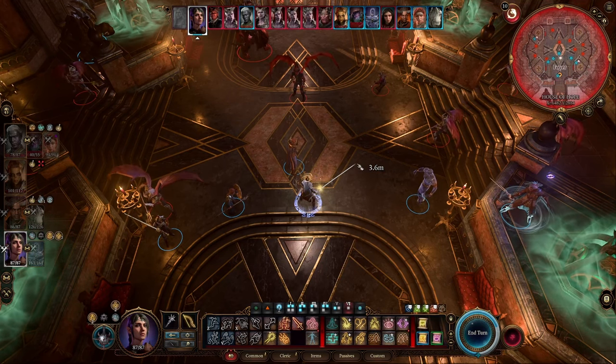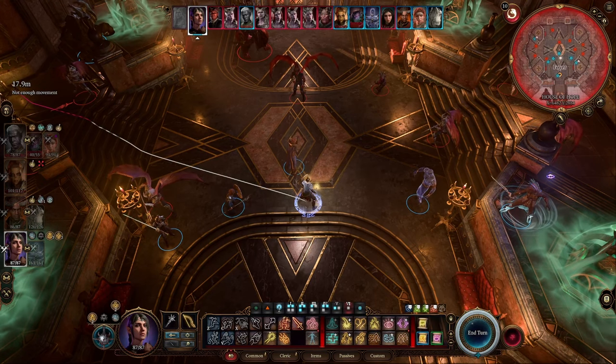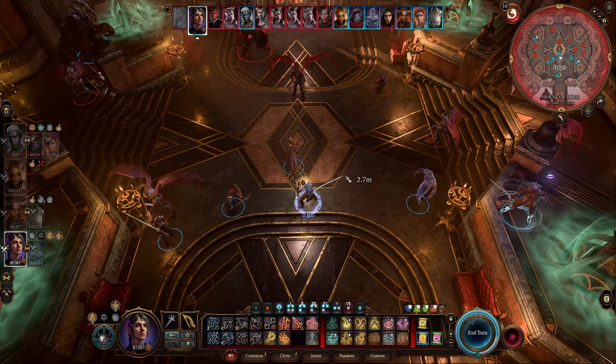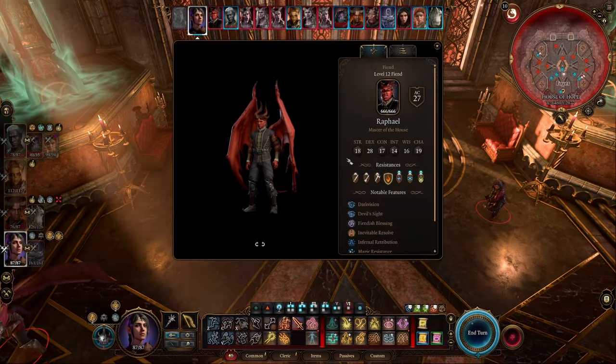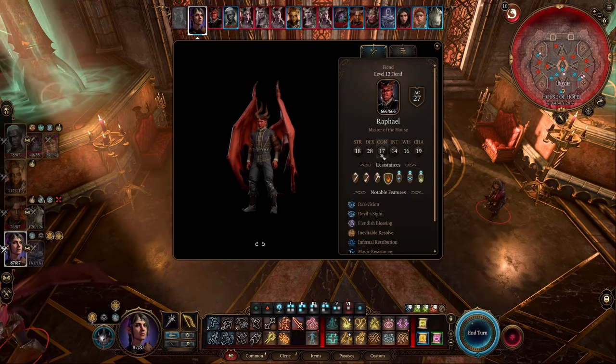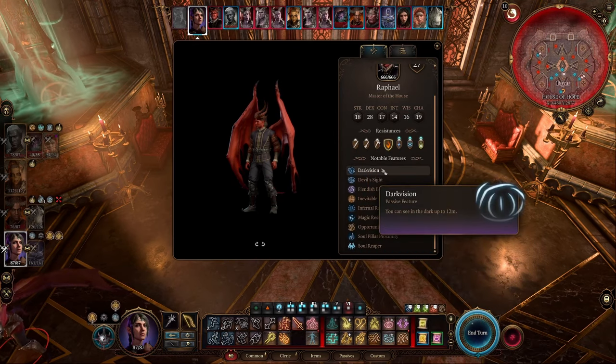Once the fight starts, the first thing you want to do — which is the first thing you should do in every fight in this game — is inspect your enemies and environment. Let's take a look at Raphael first. You'll see that he has very high saving throws on everything except wisdom. He truly is a fool.